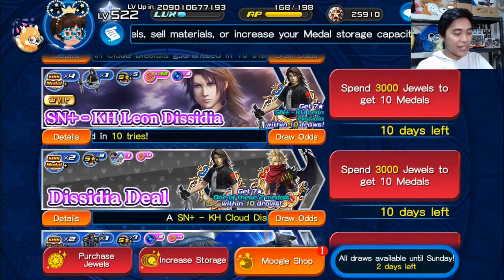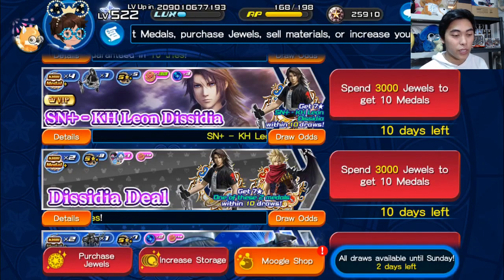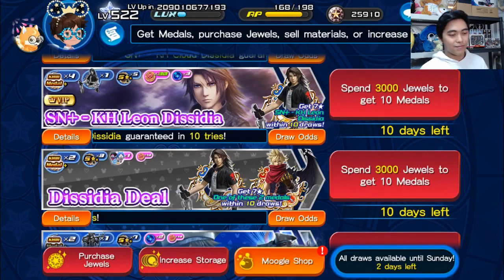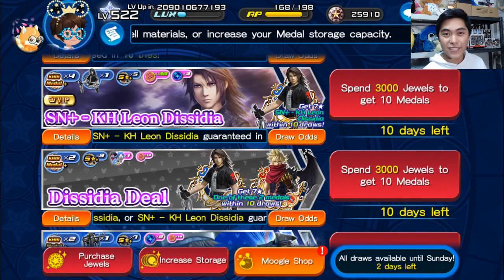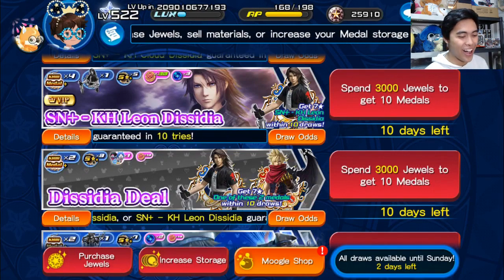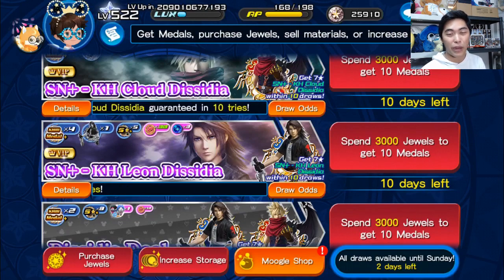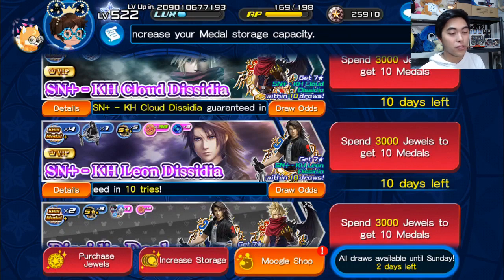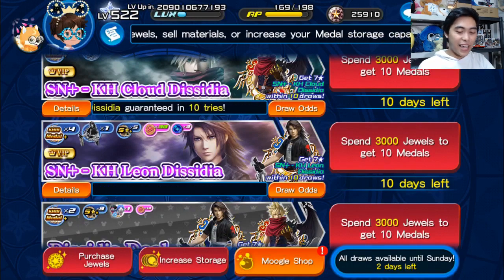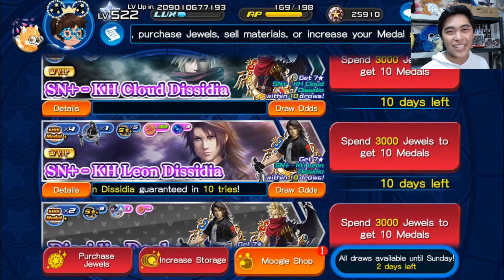So the medals are bad, the draw odds are bad - it's a skip for me. This is definitely a skippable banner, unless you're caught by the aesthetics and really want the medals. I don't think these medals will work well in PvP, PvE, or raids. The fact that they're the first Tier 10s with Defense Break is nice, but when that Defense Break hits so infrequently due to low hit count and low Defense Break percentage, it's rough. Personally, I am not a fan of any of these Dissidia medals. I hope they get better content on Monday with a new raid boss and things everyone can enjoy. These banners are most likely going to be a skip for me. Thank you all so much for watching - if there are any questions, comments, or concerns, let me know down in the comments below, and I'd be happy to answer when I have the time. Until next time, take it easy.